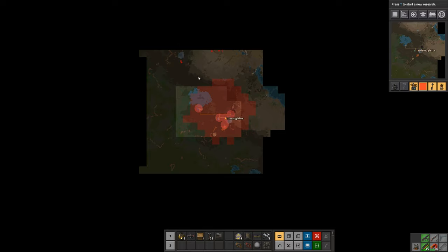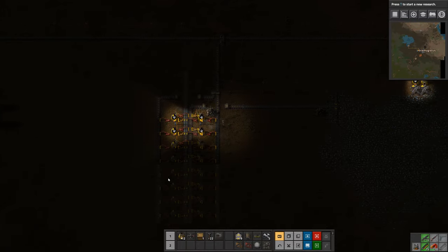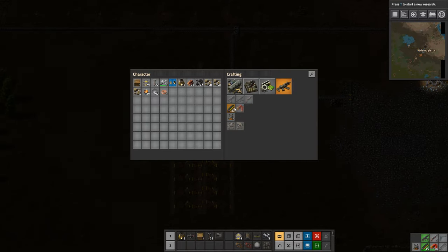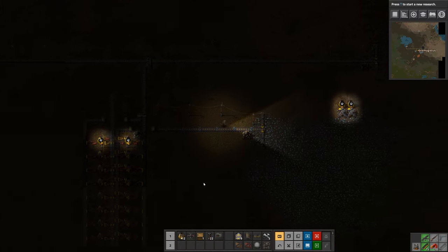We've noticed some biters up here and over here. And I got the very basics of a smelting array going. We did just research lights so what I want to do is put some lights down around this array here.